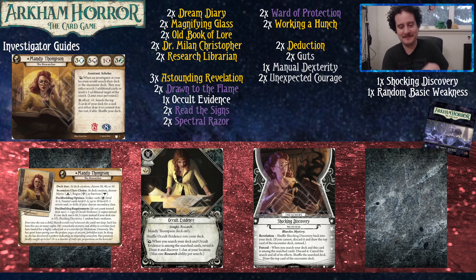Your weakness is Shocking Discovery. When you draw it, you shuffle it back into your deck, and if you can't, you discard it and draw the top card of the encounter deck instead. What it actually does is: when you search your deck and this card is among the searched cards, you discard Shocking Discovery and cancel the search and all its effects.